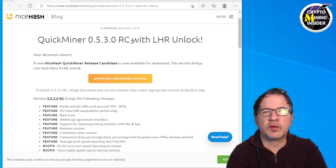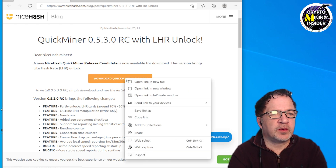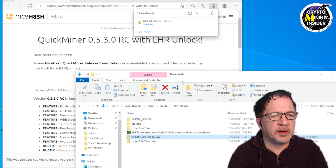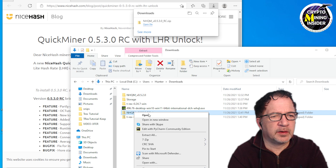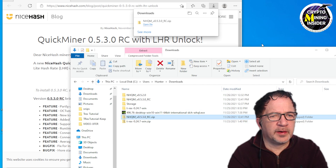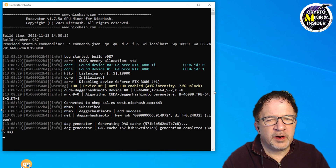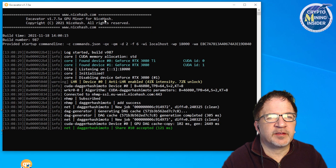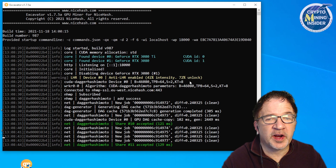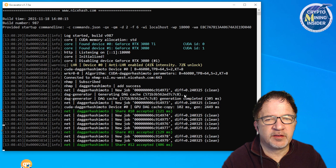If you go to download the standard Quick Miner it'll be version 0.5.2, so we need the release candidate. I'm going to download this miner, click download, open the folder, right-click and extract it into its own folder. Once extracted, we open up Quick Miner — Excavator version 1.7.5a, GPU miner, LHR device zero, anti-LHR enabled at 41 intensity, 72 unlock.